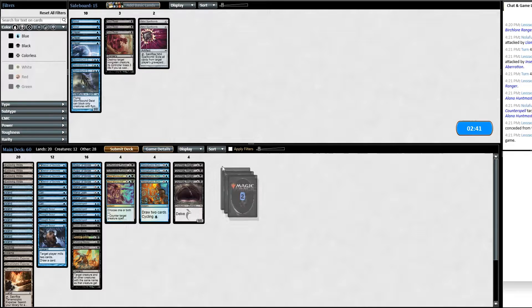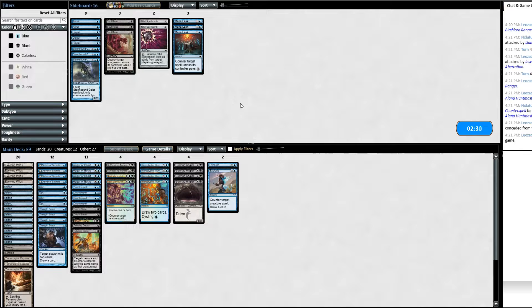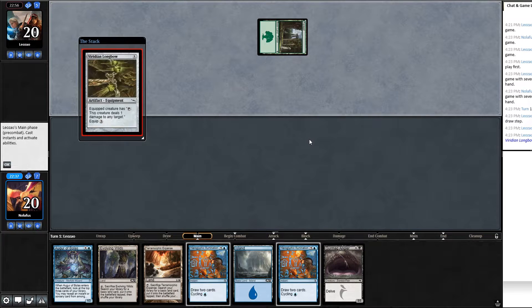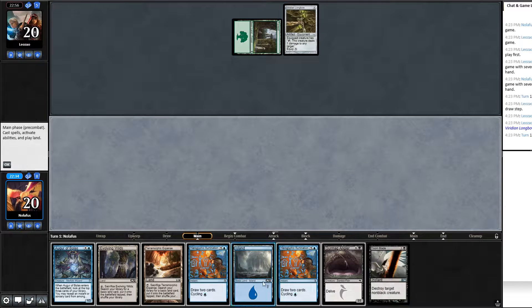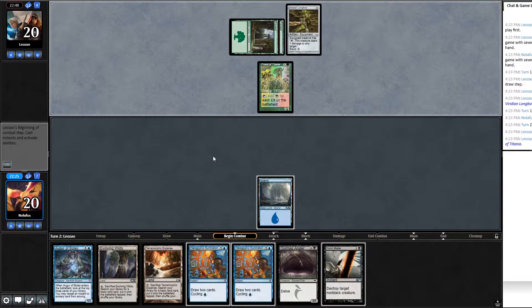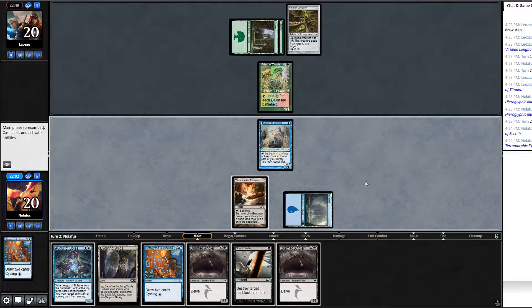Not much else to bring in — decent removal and counter spells. On the draw we'll need a good opening hand. Keep this hand — can cycle Illuminations. Opponent has Viridian Longbow — pings off Delvers. I'll cycle at their end step instead. We draw a Doom Blade, very nice. Priest of Titania comes down — another Gurmag target. I'll play Delver; if they kill it, it goes to the graveyard for Gurmag Angler sooner. Not ideal but not horrible.